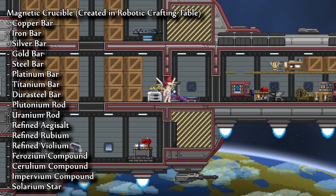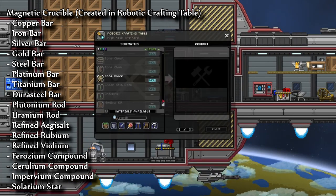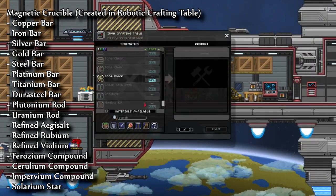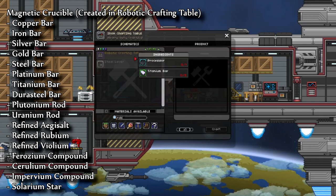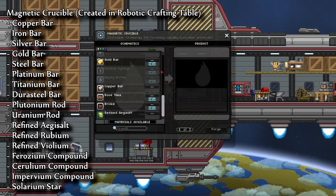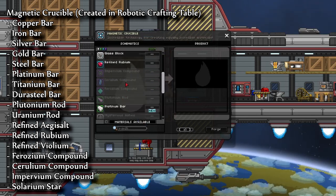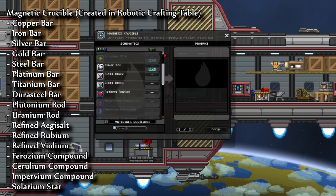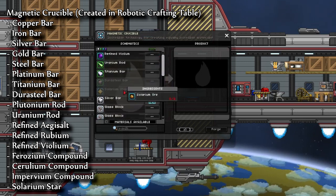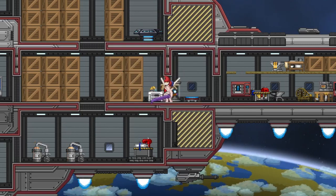The final smelting station is the magnetic crucible, which is created from the robotic crafting table, which is created from the iron crafting table after you obtain a processor that comes from Dreadwing. You create the robotic crafting facility, and then out of that you create the magnetic crucible. From it, the main things you'll want are refined aegisalt, ferrozeum, ceruleum, impervium, refined rubium, solarium stars, durasteel, and refined veolium.